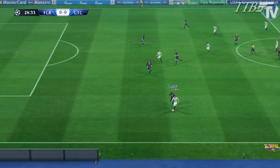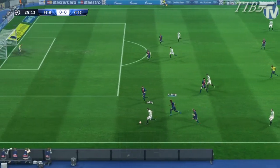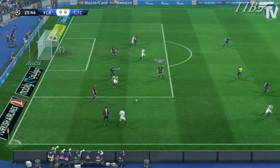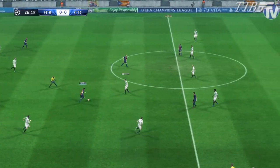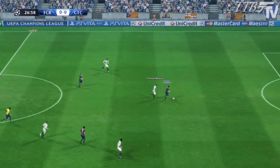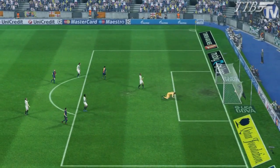25 minutes gone, Song with a poor pass. Brown intercepts but Song getting in the way of the game. Celtic get back, one-on-one with Piqué — Piqué does well, gets it towards Messi, to Iniesta. Iniesta looking for that through ball — it was a mistake from Wilson who let Pedro go one-on-one with the keeper, and he made it 1-0.